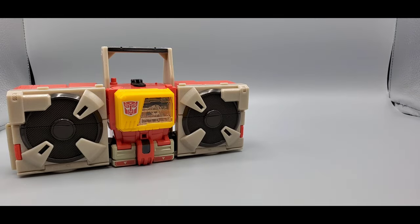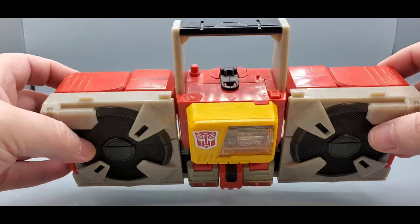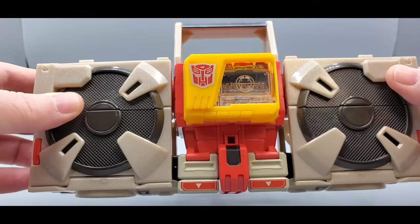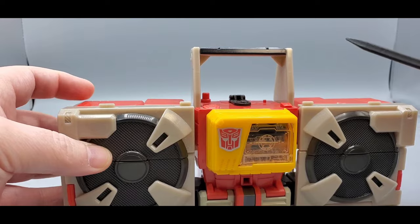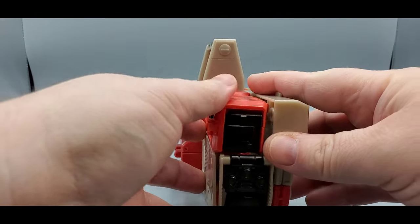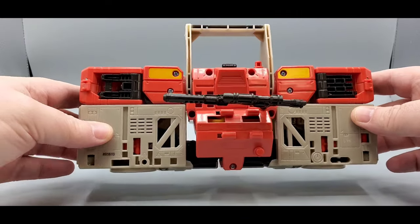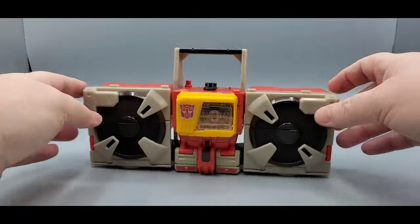Let's take a quick look at each one individually — first, Titan Returns. Nice Autobot symbol right there. Not a ton of paint, but the tan plastic has some sparkles and glitter in it. You've got some red and tan paint, nice yellow on the side. These tabs do untab fairly easily — they're decent but if you start moving stuff around they'll start untabbing. The back has some waffle detail and underneath you can see the speakers.